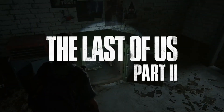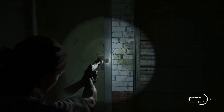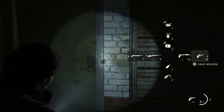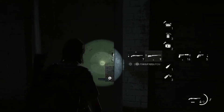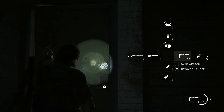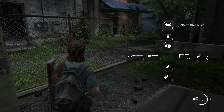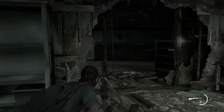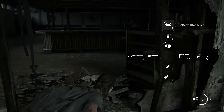Welcome back to The Last of Us 2, this is part 17. We got the safe open — with the help of the internet, but you don't have to know that. So we got a long weapon holster, we can equip this now and have this as well. Looking good. Trap mine — whoopsie.